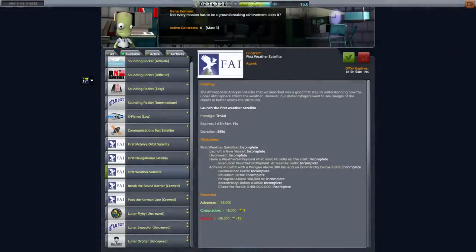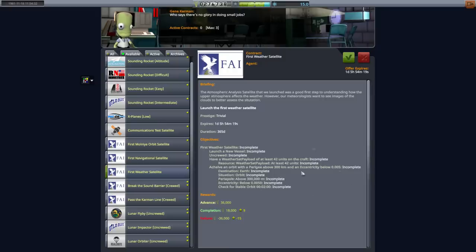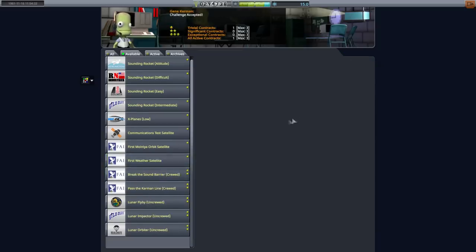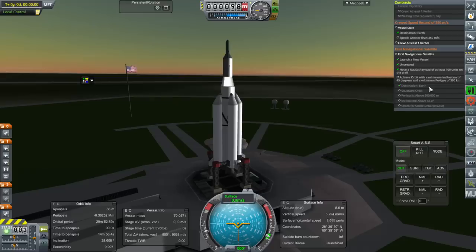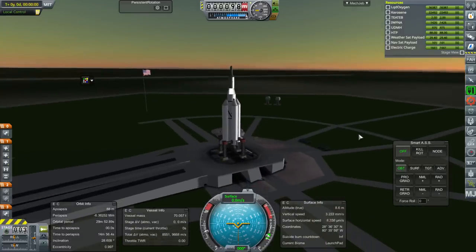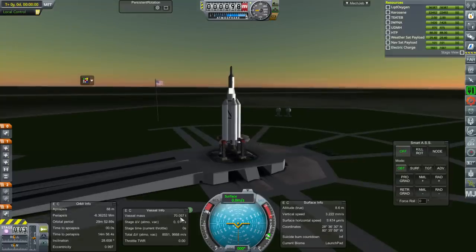They've decided to change the terms on me. The navigation satellite is still at least 100 units, 45-degree inclination, 300 kilometers. But the weather sat payload — because the other one had expired and they gave me a new one — now they want 42 units, so that's different. We can't really do that one with this one. For now I'll just pick up the one we can do and see, and wait on the weather satellite until we're sure we can do this. I did add fins to it after what I showed you in the VAB. Our backup also has fins. So 45 degrees, 300 kilometers, no requirement on eccentricity on the navigation satellite contract. We're right above 70 tons vessel mass, but it's allowing me to use SAS, so it should be satisfied with the avionics.